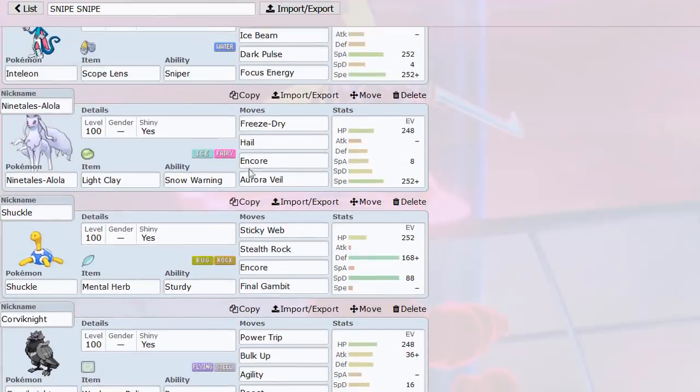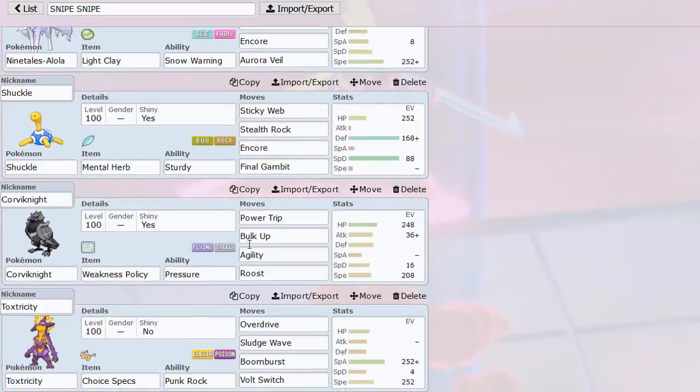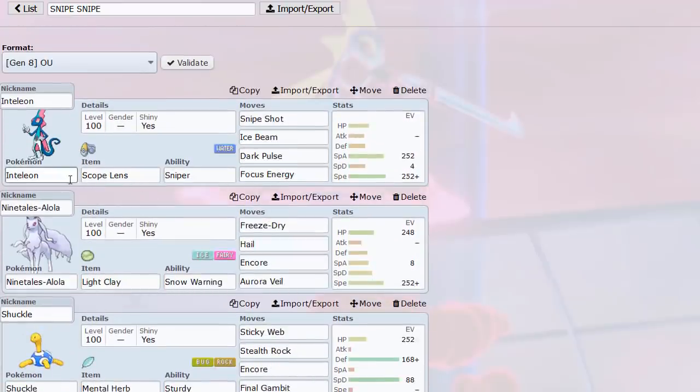This core works really well with screens and Ninetales, because with screens you're able to take hits better — especially super-effective hits from Cinderace, Pyro Ball, and Rillaboom. Zeraora is also a great Pokémon to deal with Rillaboom. Weakness Policy is so great with Agility: take a Pyro Ball or Plasma Fists from Zeraora, then Agility up and Power Trip to knock them out. Weakness Policy plus Bulk Up Agility is really fun on hyper offense.